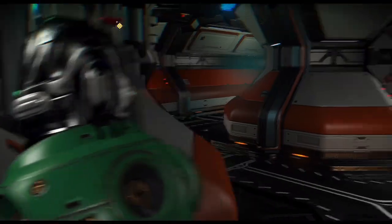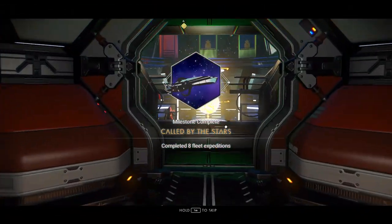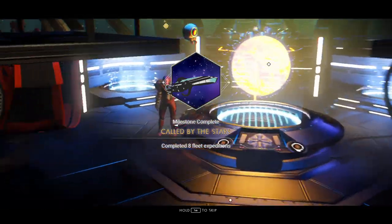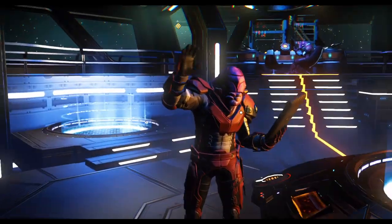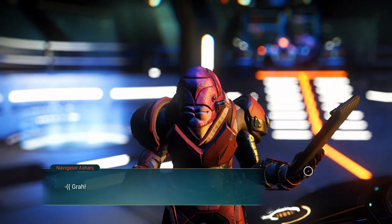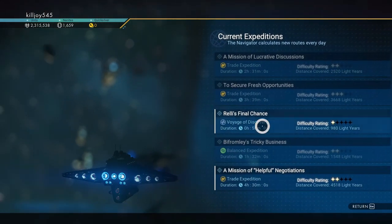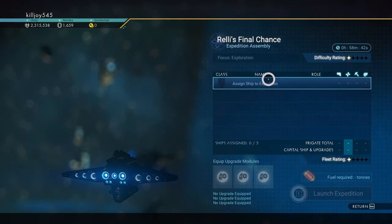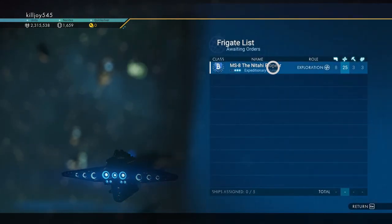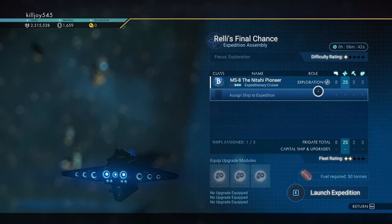There we go — complete. Another milestone complete. I'm going to send him off on an expedition and I'm not going to recall him — I'm going to let him complete. We are going to send him on the Voyage of Discovery, since he's 25 on Discovery, so it could be relatively easy.